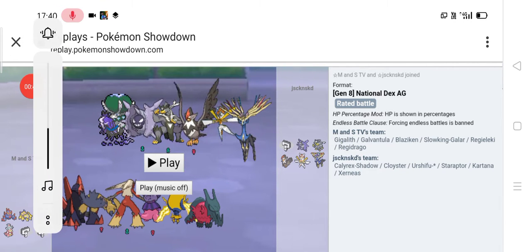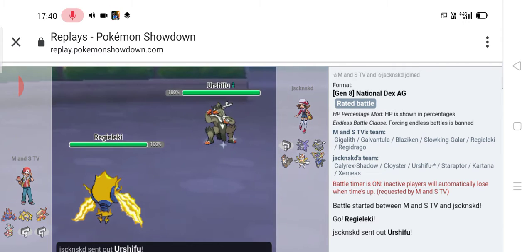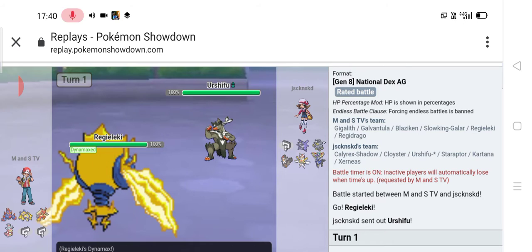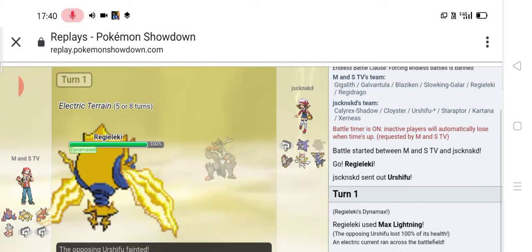Okay guys, here we are in the battle. Let's play the battle. At the start of the battle, I started to send out my Regieleki. My opponent sent out in the first slot. I feared that Thunder Cage would not KO, so I went for Max Lightning and obliterated the Urshifu. Transistor boosted.